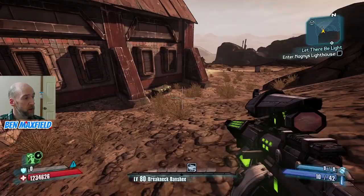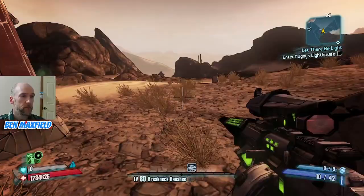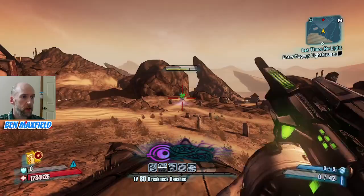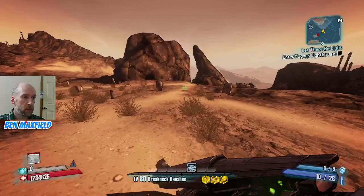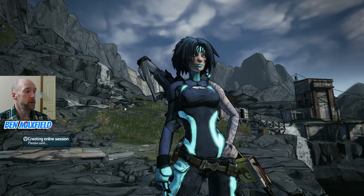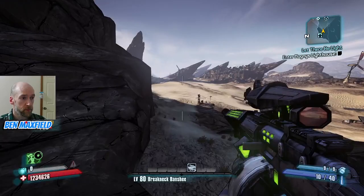Do you know how to get the Conference Call? Because I forgot - you don't get it from Donkeymong. I think that's like a Bunker and Handsome Sorcerer. Maybe Bunker and Handsome Sorcerer for the Conference Call. A Warrior and Handsome - right. Caustic Gospel, level 80. Bunker drops the Sham. So it's the Warrior and Handsome for the Conference Call.